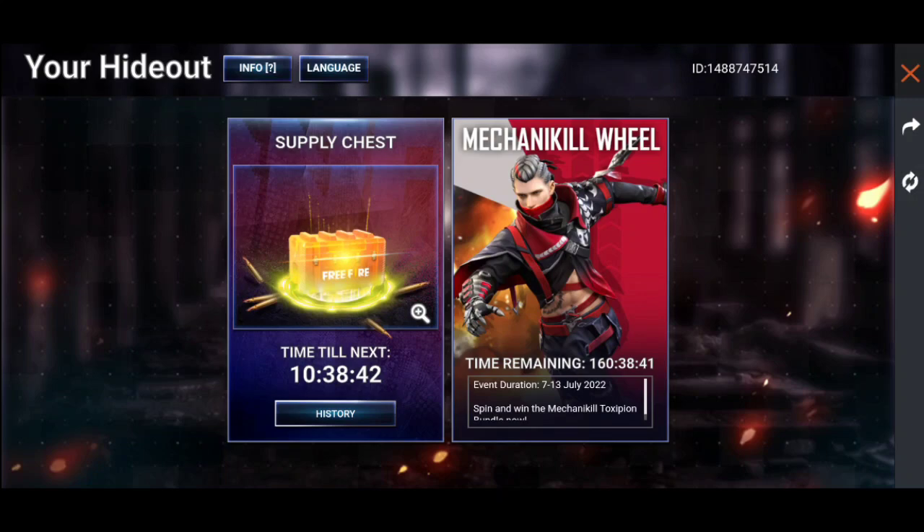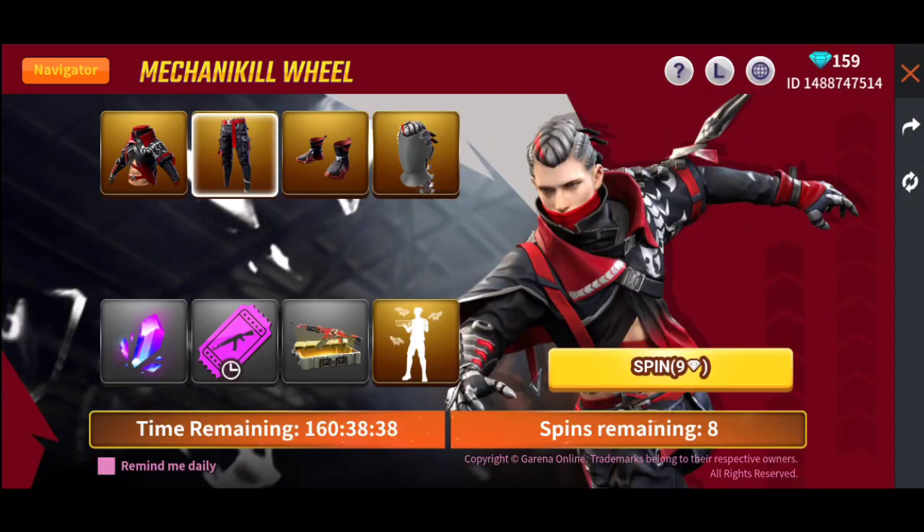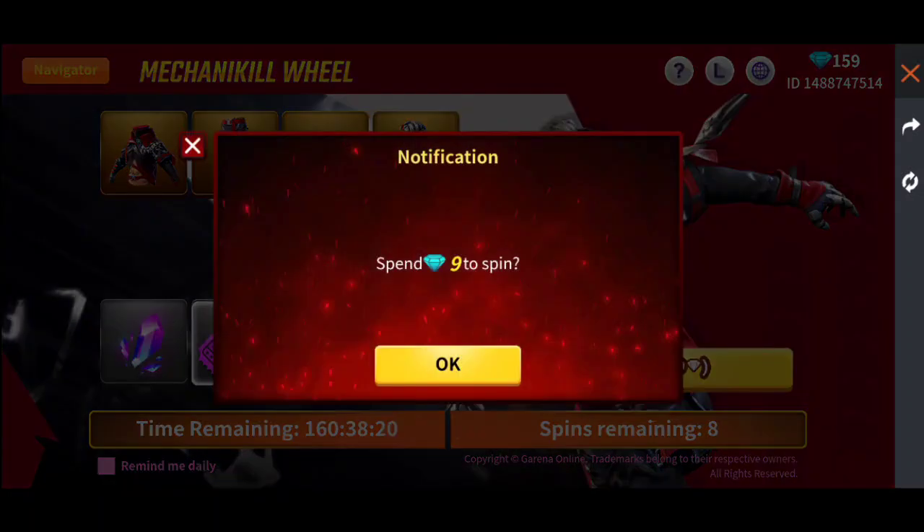Here is a mechanical wheel. You can simply click on it, and after clicking you can get this bundle, you can get this ball, you can get anything here. You can also see an emote which is a grand prize. You can simply click here and the first spin is a diamond.